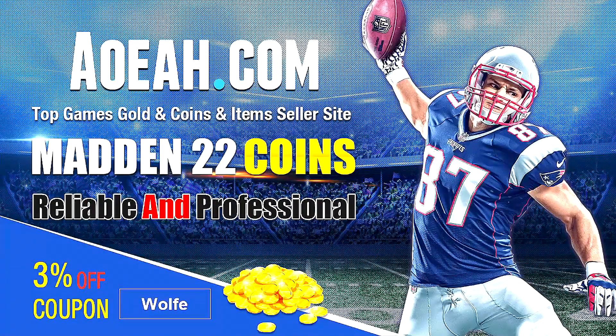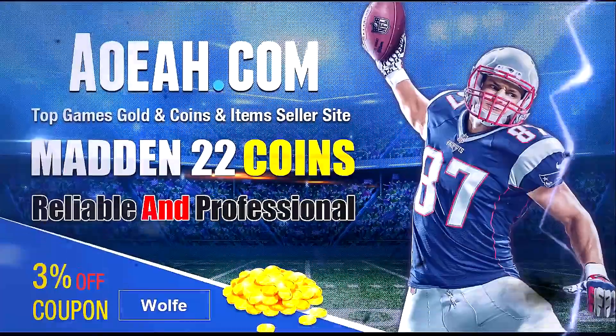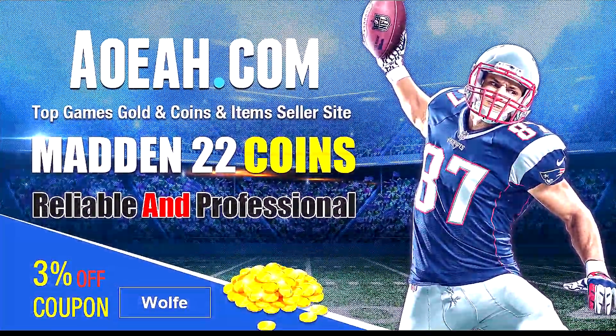If you're looking for the cheapest coins out there to build your god squad, head over to aoeah.com — they are fast and reliable. Make sure you use code 'Wolfe' to get three percent off. Link is in the description.